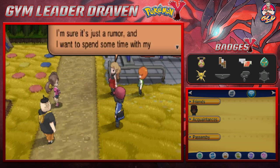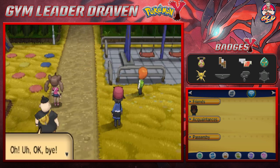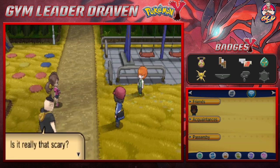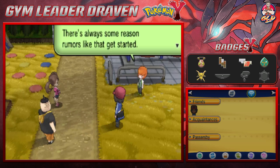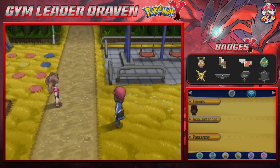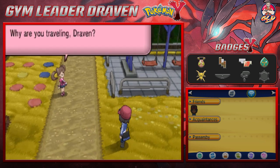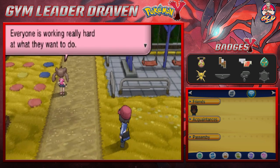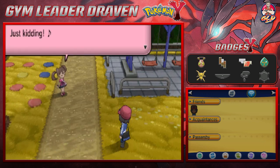Trevor says he'll pass — he thinks it's just a rumor and wants to spend time with his Pokemon before heading to Laverre City. Serena wonders whether the rumor is really true. Everybody leaves, and one of the girls says she's just kind of goofing around while everyone else is working hard toward their goals.